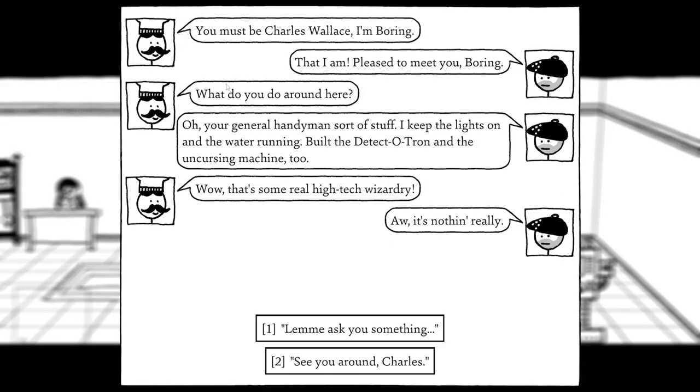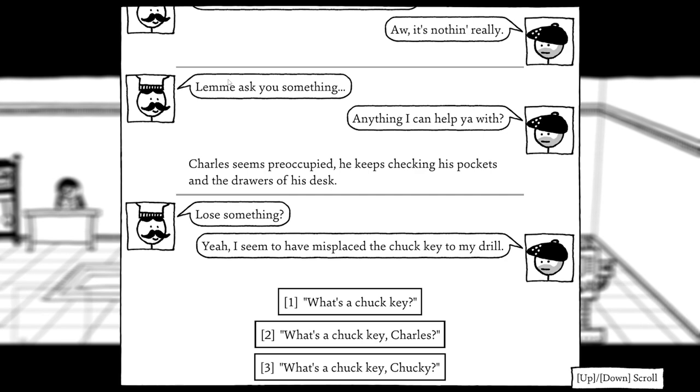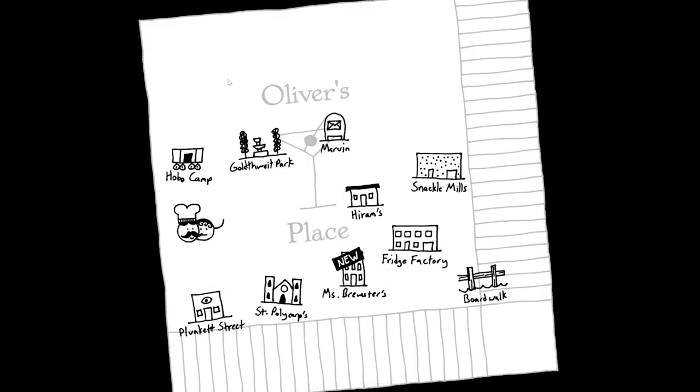We talk to Charles Wallace. He does general handyman work — keeps the lights on, water running, and also built the detector, the Tron, and the uncursing machine. He seems preoccupied, checking his pockets and drawers. He's misplaced the chuck key to his drill — a little twisty thing for tightening the chuck. The cord is stuck in the outlet and isn't long enough to drill anything outside this neighbourhood, so the key can't have gone far. We offer to look for it — he says just wander around and it'll turn up.